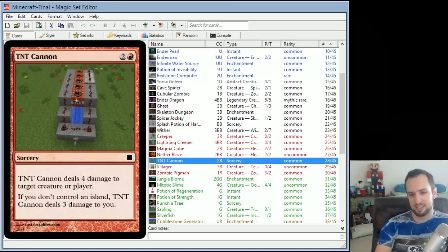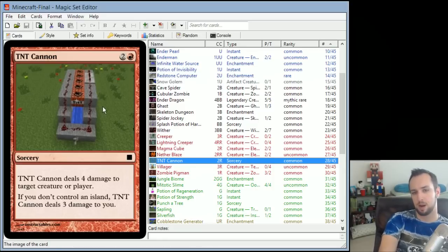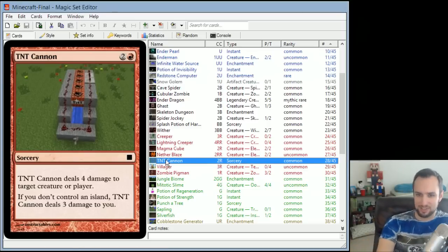TNT Cannon is also one of my favorites — a sorcery that deals 4 damage for 3 mana, which is pretty efficient for direct damage. If you don't control an island, TNT Cannon deals 3 damage to you. This mimics the fact that you need water and a water cannon, and if you don't have the water, it still shoots but blows up in your face. I like this one.